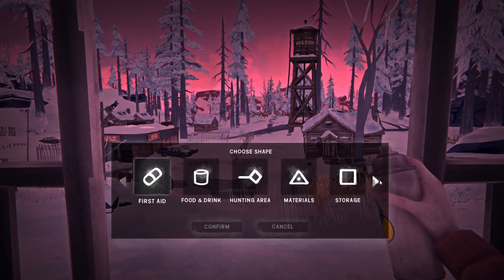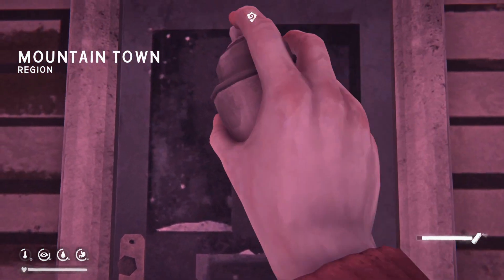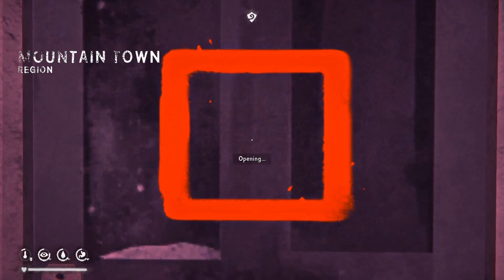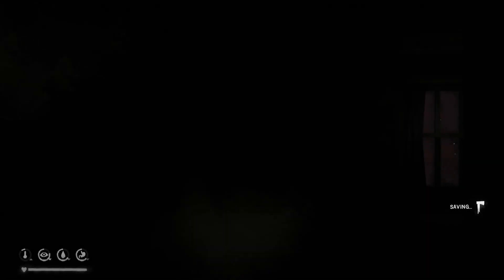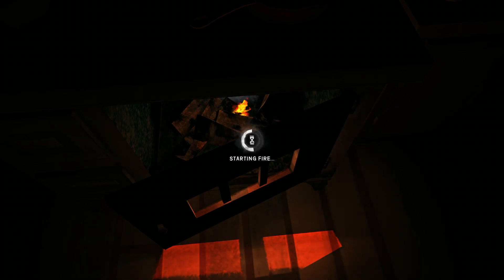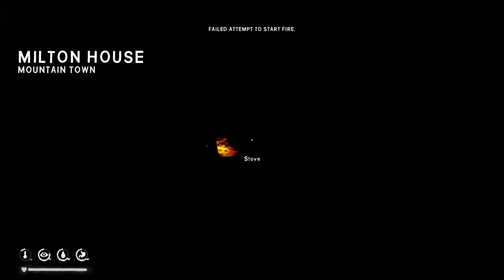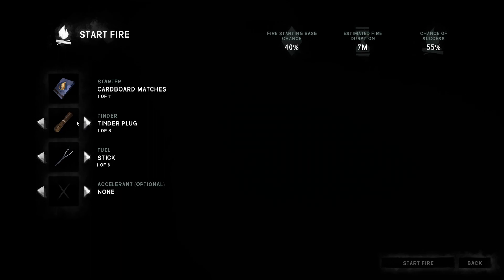I'll use one of these as a house icon — a storage icon — and use this as the base icon. I don't know if I can start a fire. We have only a level one skill, so it's not going to go too well. I almost thought we had it first try — I never get a fire first try.